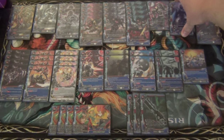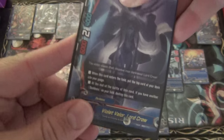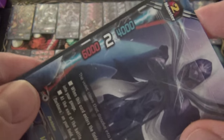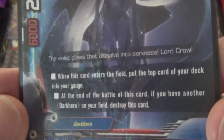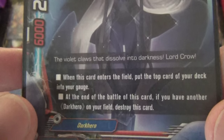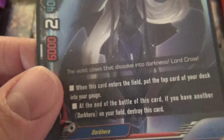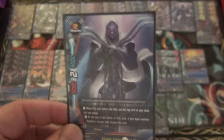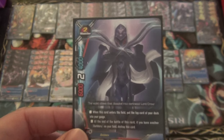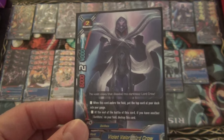For the size 2s, we have 2 copies of Violet Valor Lord Crow. He is a size 2, a 6-2-4, Dark Hero. When this card enters the field, put the top card of your deck into your gauge. At the end of battle of this card, if you have another Dark Hero on your field, destroy this card. It doesn't specify monsters, so if you have your items equipped he would kill himself. I play this card at 2 - it's a bit of gauge acceleration and an excellent turn opener, because he'll act as a chump block for at least one attack.